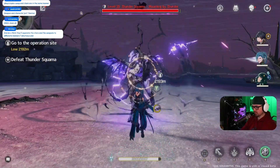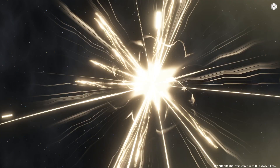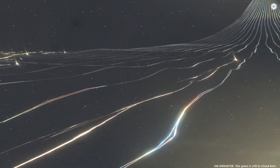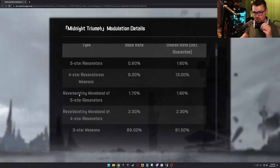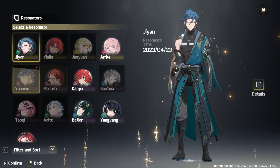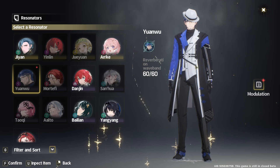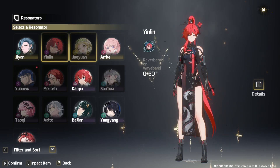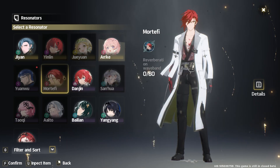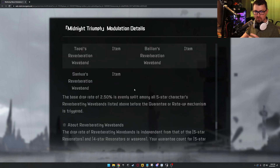Let's get into the actual rates. You have a 0.8% base rate, which is not the greatest in the world — I've technically seen worse, but not great. You have a 1.6% overall, which includes when you hit that 10-pull bonus and all the way to 90 including your guarantee. Now, the thing you need to take into account is that you have a 1.7% chance of getting five-star wave bands. These are really important because you can actually unlock characters just by getting their wave bands. If I quickly scroll down, you'll see that you actually have about a 2.5% chance on getting a wave band when it's split between all of them.